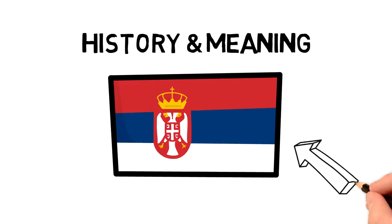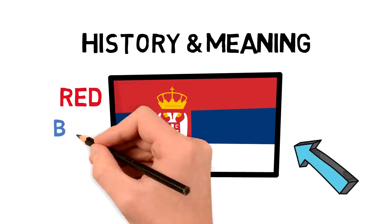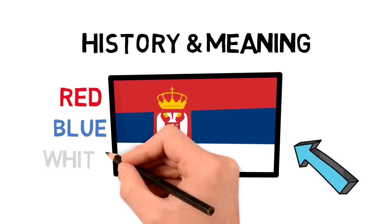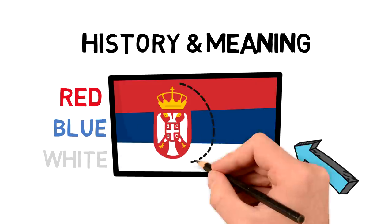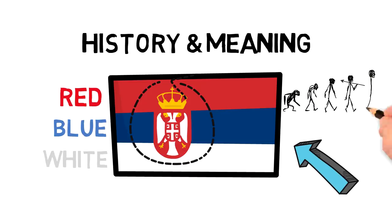The flag of Serbia looks like this: a tricolor flag, red, blue and white, with the national coat of arms on the center left. We're going to get to this flag and see what the colors mean and what the coat of arms represents, but first I thought it would be interesting to take a look at how the flag has evolved throughout time.